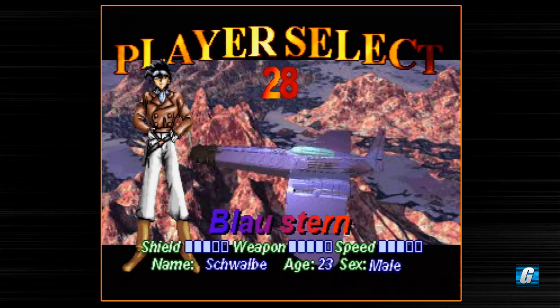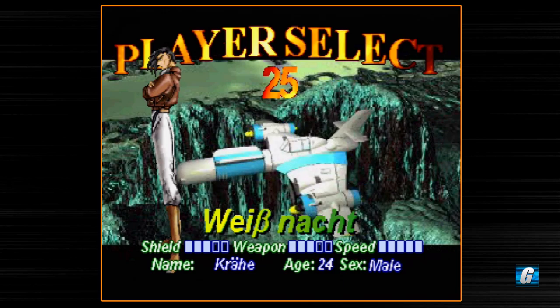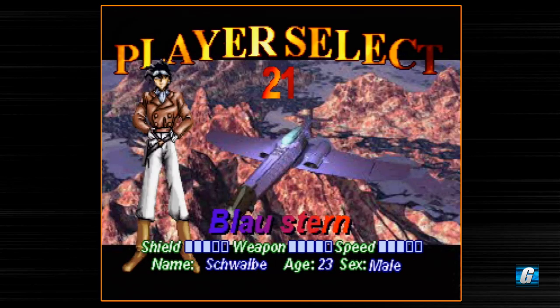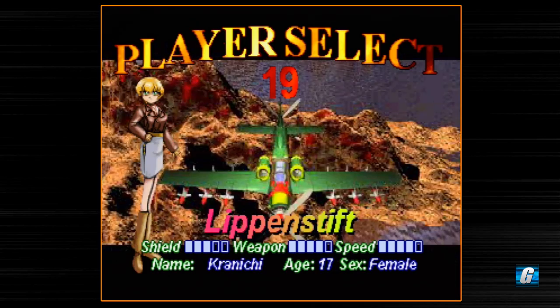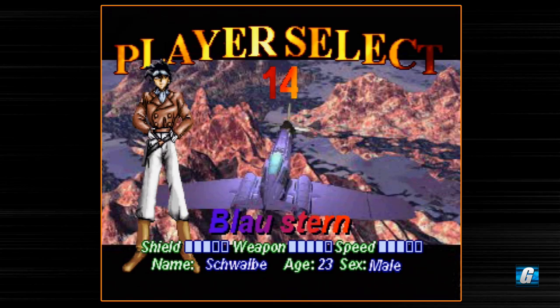Bombs are very important for the late game — not too important early on, but very important later. You've got a bunch of different planes you can choose from. We're going to play as the very first plane because it's got a nice spread shot that I prefer. Let's go ahead and select that and jump right into the game.